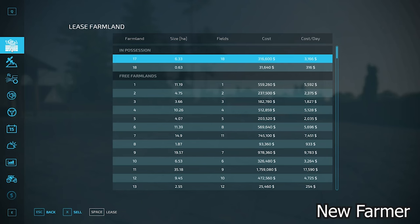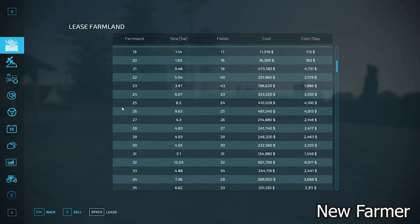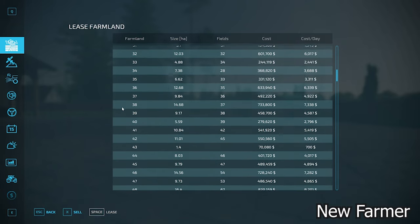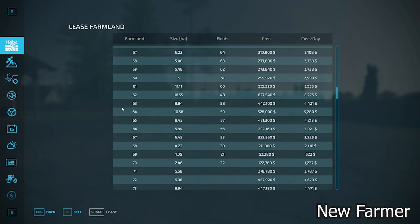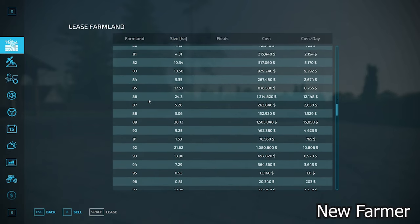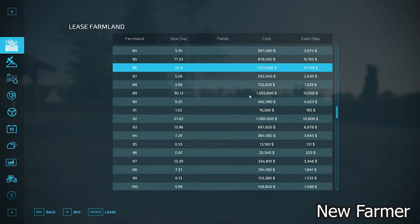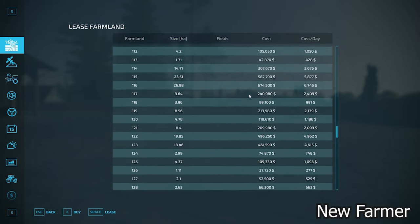The farmland lease screen shows all viable farmlands, their sizes, whether they include any fields, and purchase price. Fields and farmlands line up one-for-one initially, but then they go out of sync further down the list. We have lots of farmlands available, some quite expensive — for example, farmland ID 86 at $1.2 million and farmland ID 89 at $1.5 million, which I suspect are fairly large forested areas.